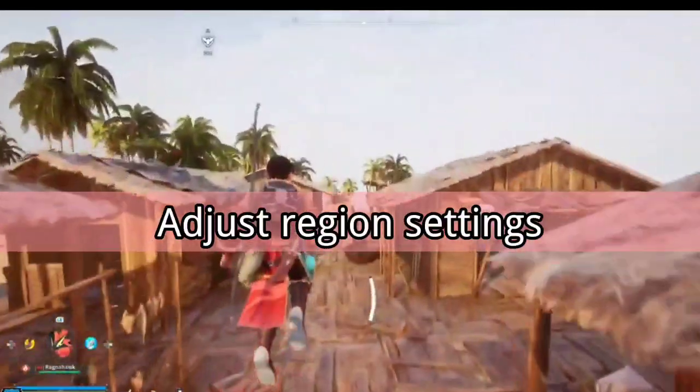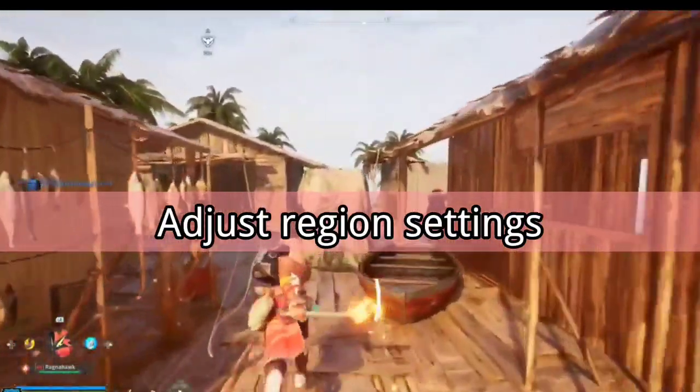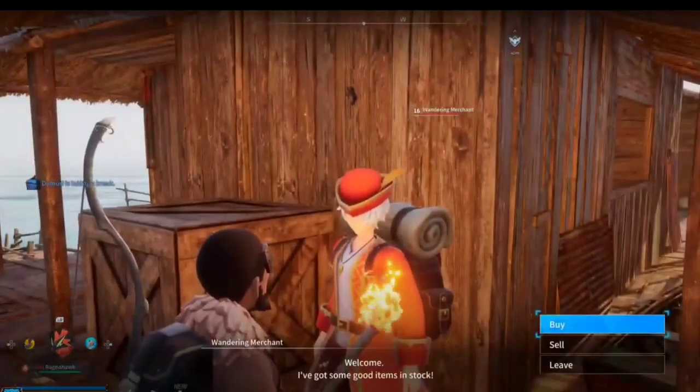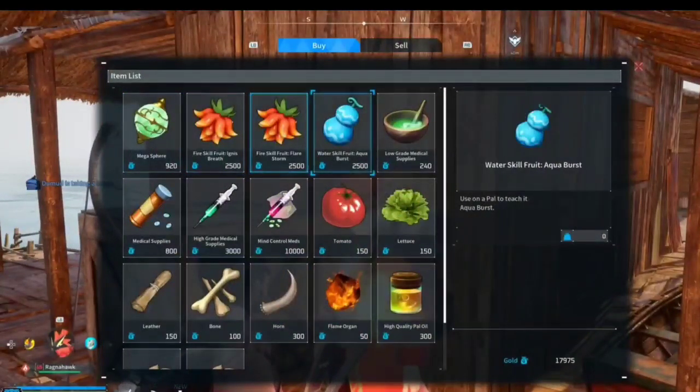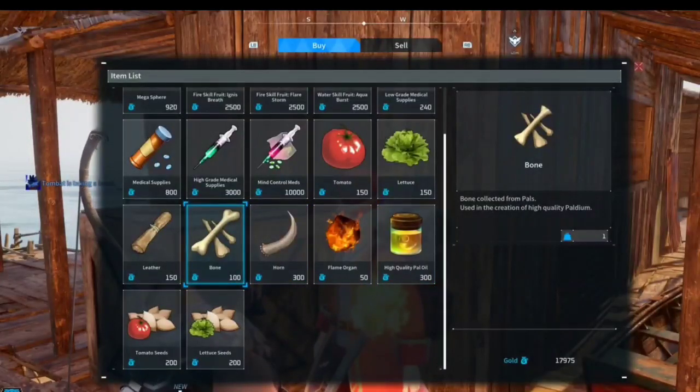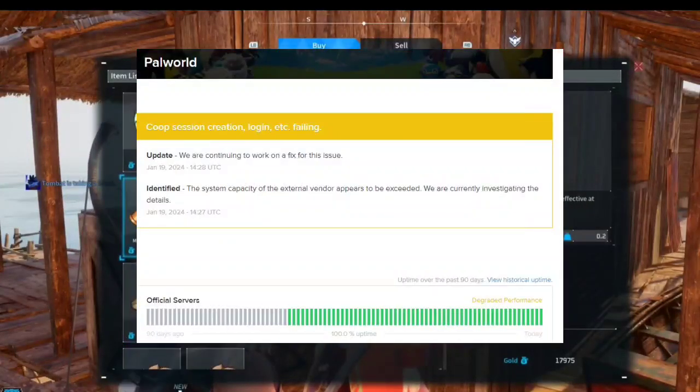4. Adjust Xbox location/region settings. If updates don't do the trick, consider adjusting your Xbox location or region settings. Open Settings > System > Language & Location, change your Xbox region, restart, and test if Palworld connects without the error.